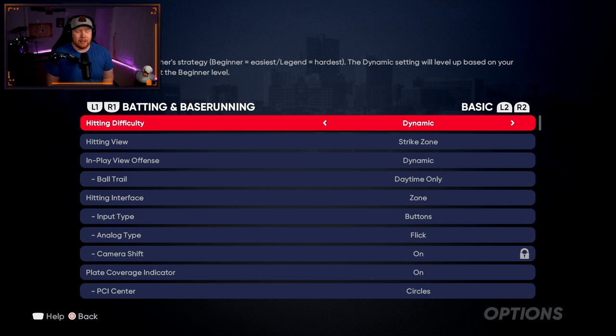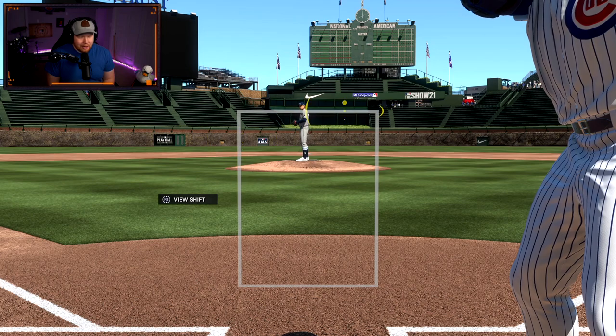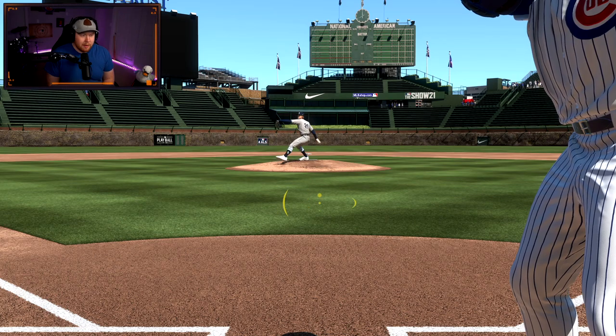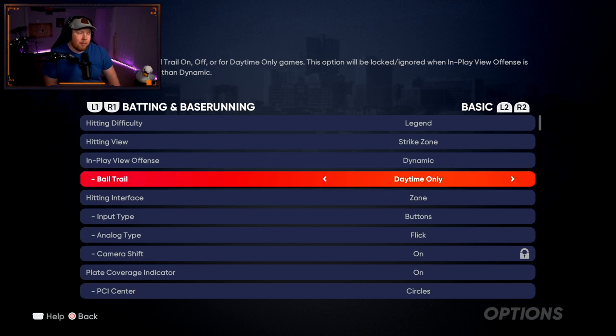We're going to start with my batting and base running settings. Difficulty doesn't really matter, especially in Diamond Dynasty. If I'm doing batting practice I like to go on Legend just so I get used to faster pitch speed and a smaller PCI — then when I'm on Hall of Fame or All-Star it'll feel easier to hit. Hitting view I use Strike Zone. This view allows me to see the pitch better; you'll see a lot of people use this in MLB The Show. In-play view offense I use Dynamic.